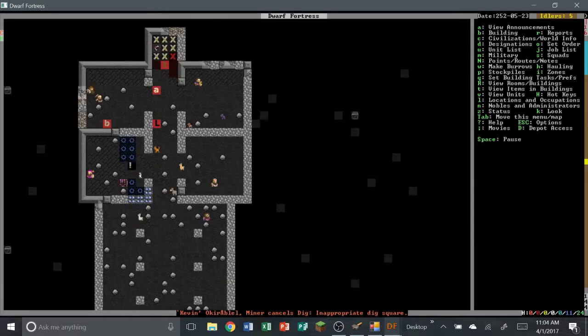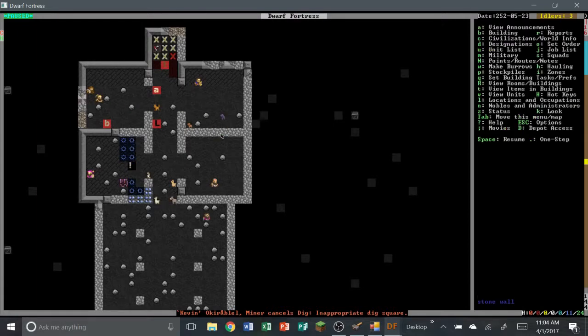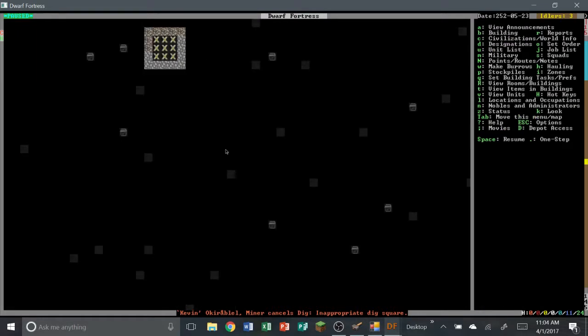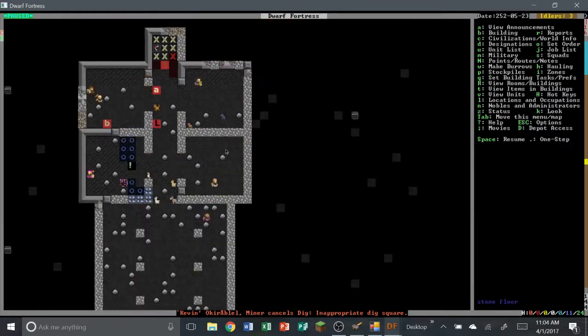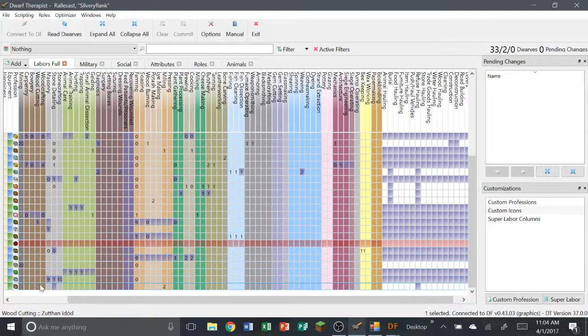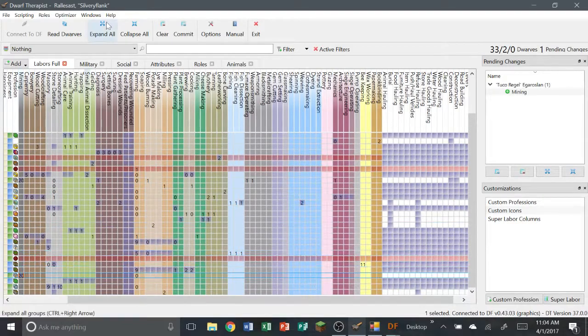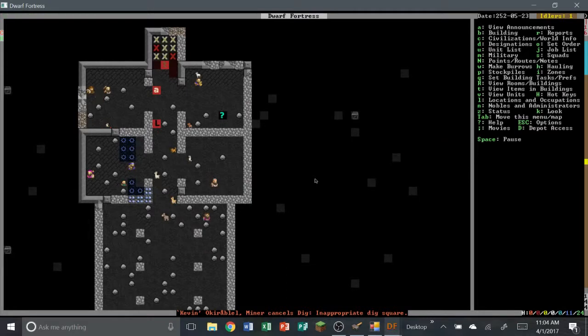We have an engraver going along, which is nice. What are you doing, Tuco? We have mining to do. Well, why did you finish already? Oh — you did not finish. Why are you standing still? I probably took him off mining. I did — okay, let's commit him to mining. I don't know why I constantly keep taking him off.